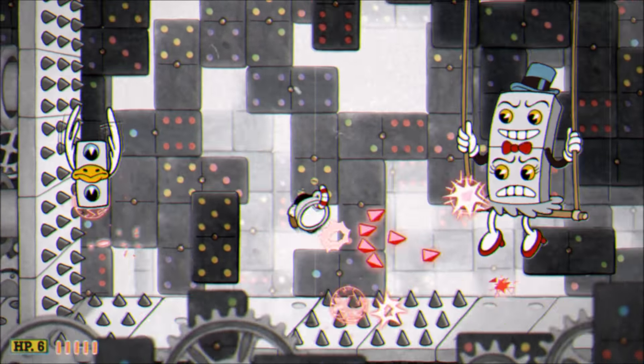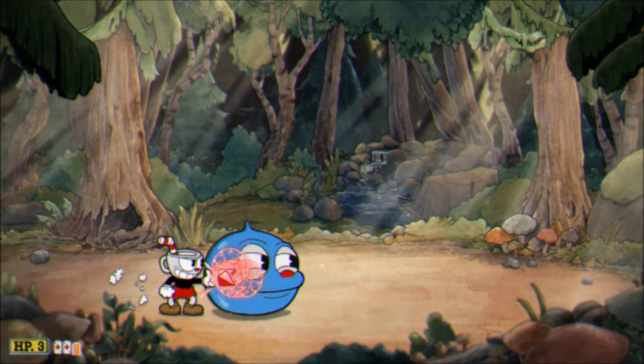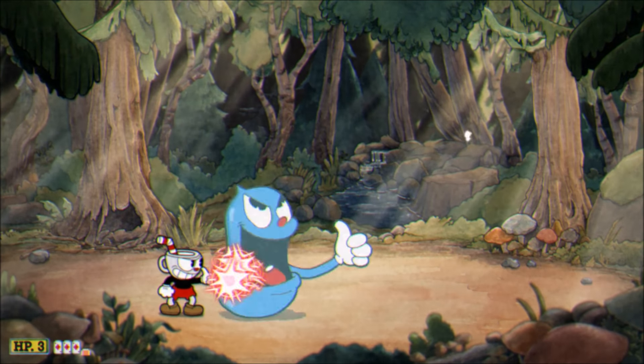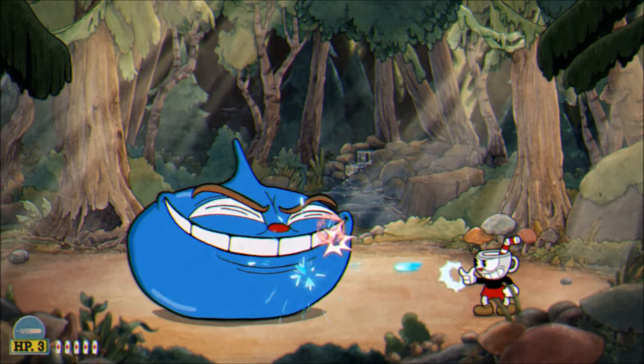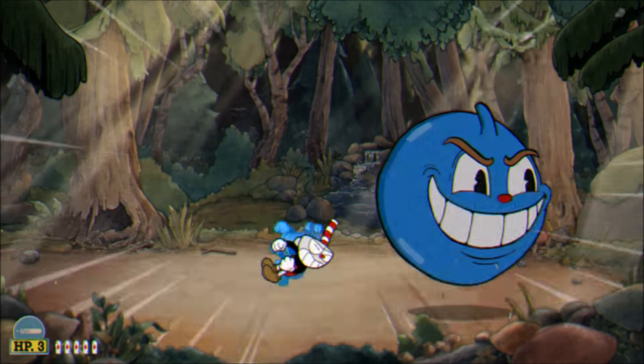Number 6: always stay focused on the target. If you don't know who your target is — it's the monstrous form on screen trying to kill you. Always keep your eyes on the boss so that your aim will be true. Remember to keep your finger on the trigger at all times, continuously firing at the target. You can't hit what you can't see. Don't get distracted by the visuals — focus on the objective at hand.